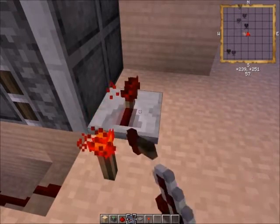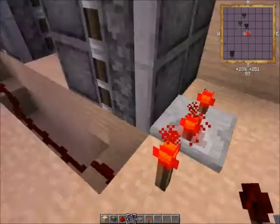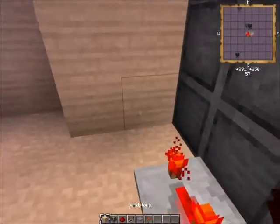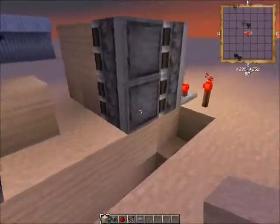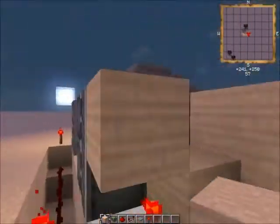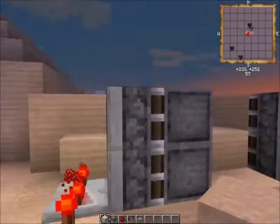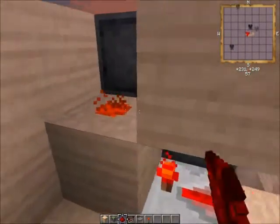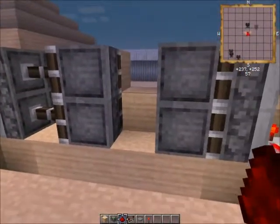Now, on the sides, you're going to put a repeater going all the way back, and then put a block. And then a block right above the repeater. On top of the block, in front of the repeater, you're going to put a piece of redstone. That's going to get your 4 out.